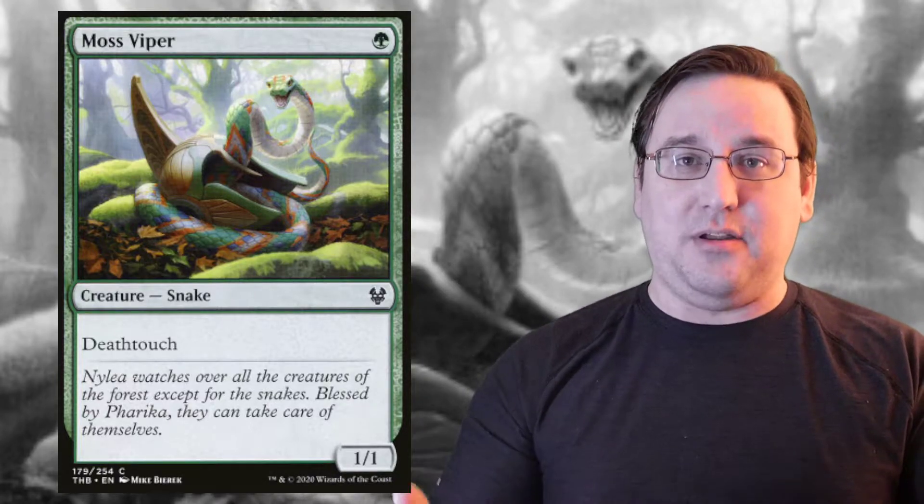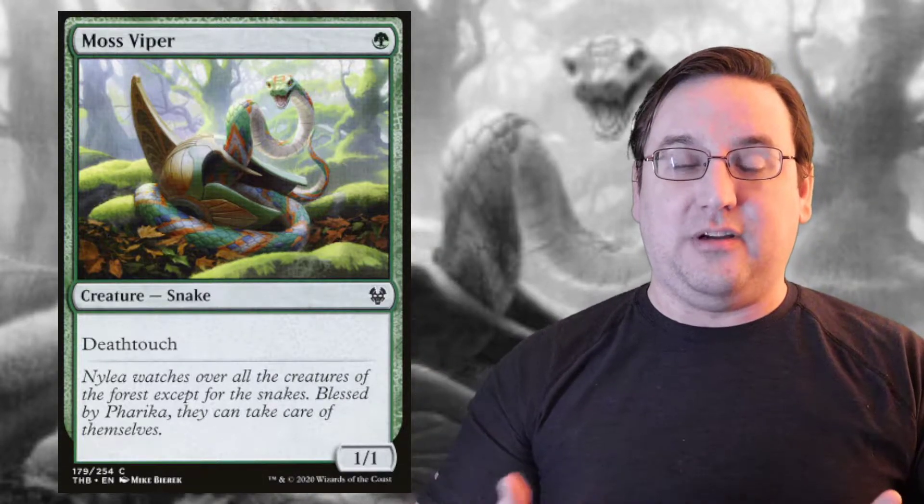In this case, we have an example of Moss Viper. You will see Death Touch on a lot of smaller creatures because these creatures have the ability to block very large creatures and trade with them in combat. It is important to note the creature does need to deal damage to the other creature, so if we're attacking with a Moss Viper, our opponent needs to block with something. It's the defender's choice as to what creature they put in front of it. Death Touch is kind of a sneaky evasive ability because people tend not to want to block it, especially on a smaller creature. So if you have ways of buffing this creature, you can do cool things with that.